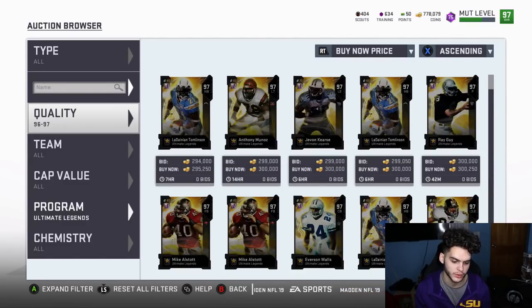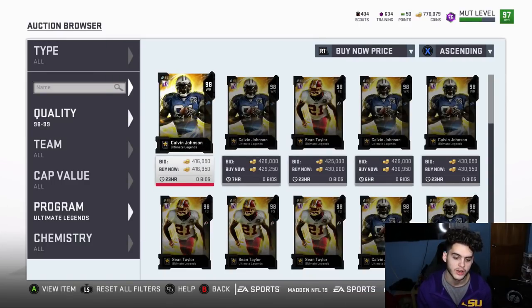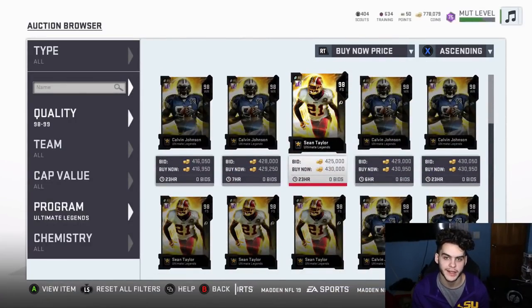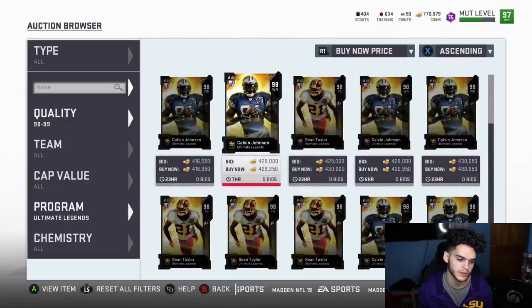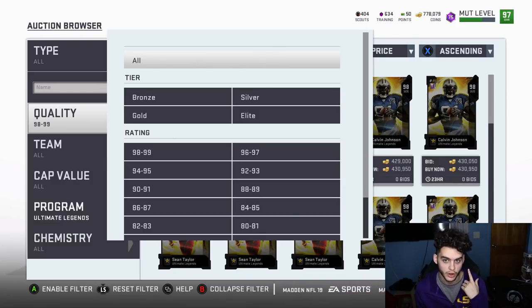Regardless, pull any of those cards and you still make over 200k easily. And if you snipe the input cards properly, you lose nothing. If you get a 98, so Calvin Johnson or Sean Taylor, you make 300k clean. Put them up overnight at midnight for eight hours at around 470k and you might make 350k clean — same with Sean Taylor.